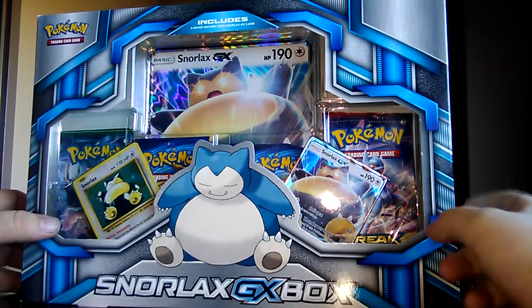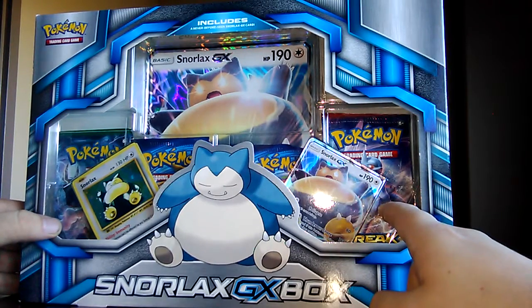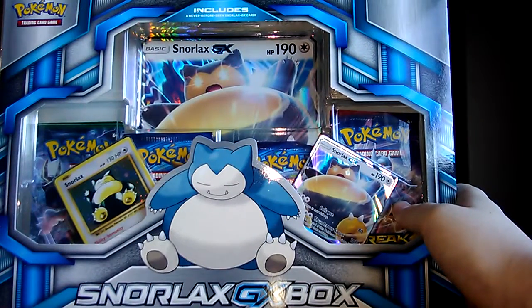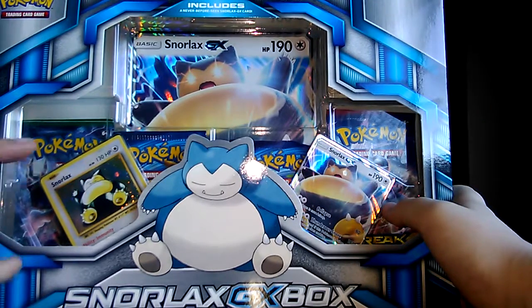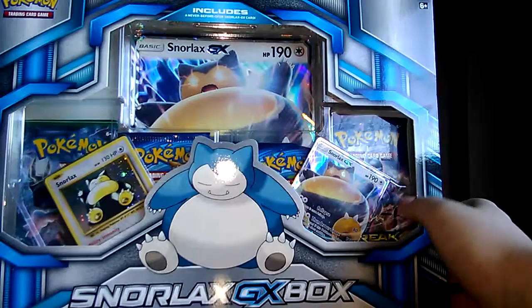Since he was nice enough to let me open some of his, I'm gonna let him open two packs from here. He wants to get the Mewtwo side — that was Mewtwo Y. I'll do one of those and then look at the others inside. I like this one — I think it's Alakazam.